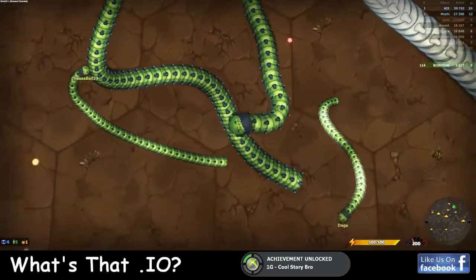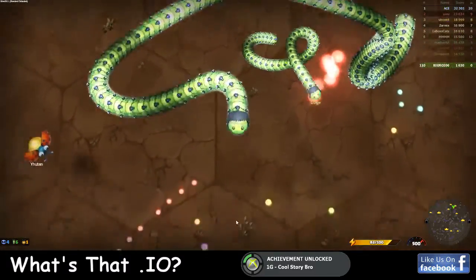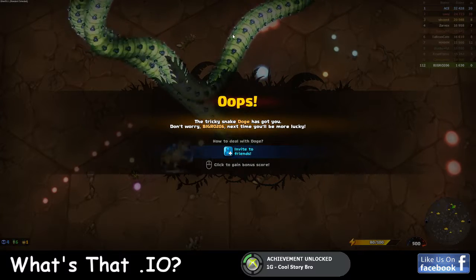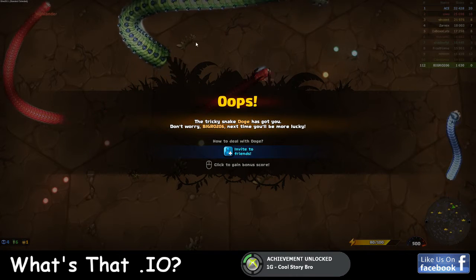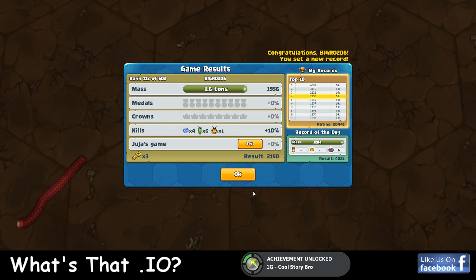This guy next to us is pretty big. Oh, Drago - wait, he's not part of our team circle. He was the same skin, you cheater! So once you die, it gives you a little note which is pretty funny. 'The tricky snake, the guy who killed you - Doga or whatever - has got you. Don't worry, BigRoad206, next time you'll be more lucky.' You click and it brings you to your exit screen - your game results. I got 1.6 tons, and I set a new record - I'm number four on my top ten ratings.